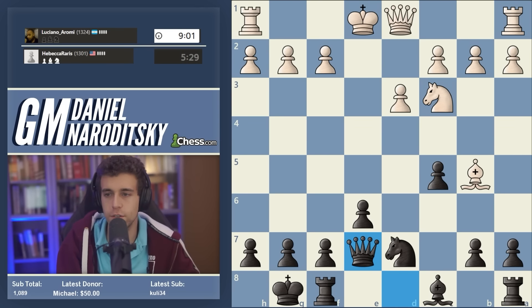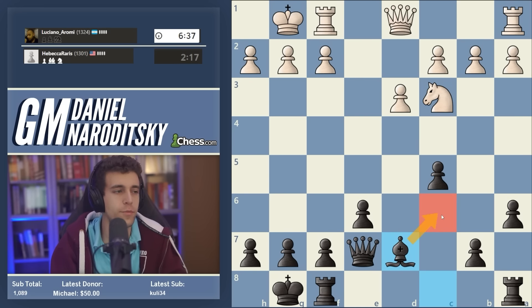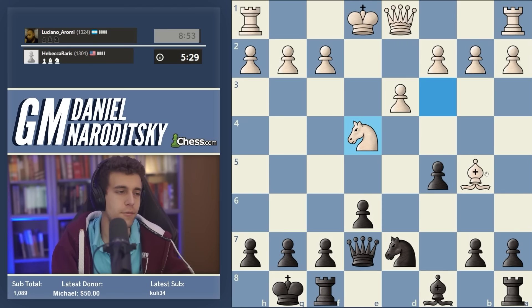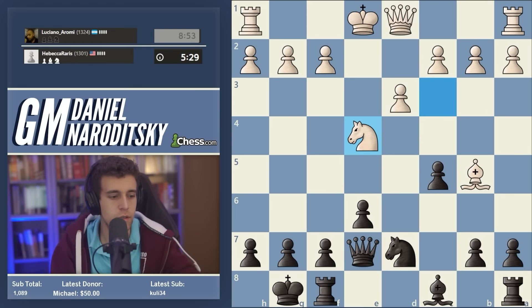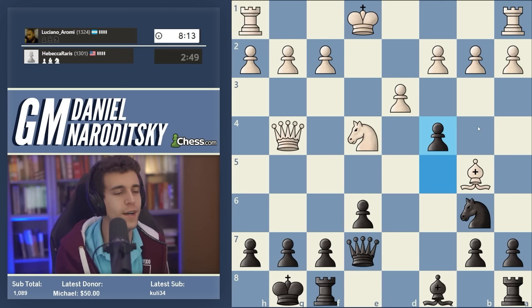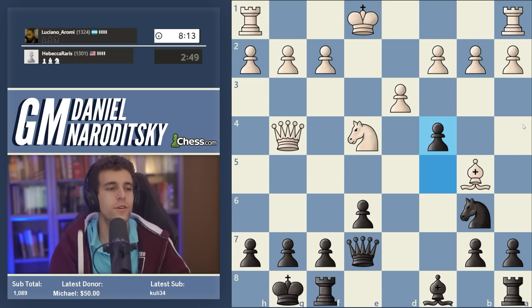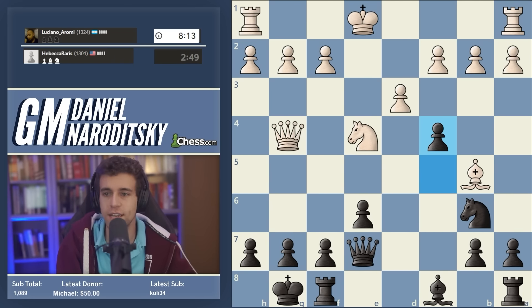After knight takes d7 we responded with the creative recapture knight takes d7 — probably bishop takes d7 is a little bit better, giving a really nice comfortable position with a great clamp on the d4 square. But we took with the knight and on move 11 the beginning of the end occurs — in the next few moves white just loses the game. The correct approach would have been just to castle; we would have pushed a6, a trade would occur, and we'd plant our bishop on a lovely commanding post on c6. Instead white starts looking for adventures without having castled and without a single target in our camp.